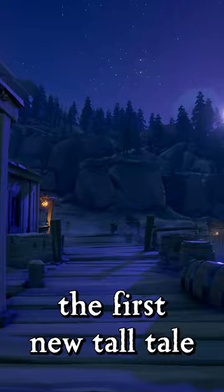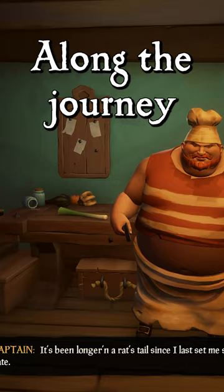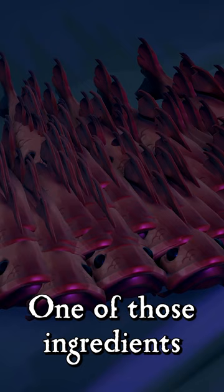Players working on the first new tall tale arrive at Melee Island, where they're supposed to meet with Guybrush Threepwood. Along the journey, you'll meet this chef who's looking for ingredients for his stew. One of those ingredients is, you guessed it, the new Red Herring Fish.